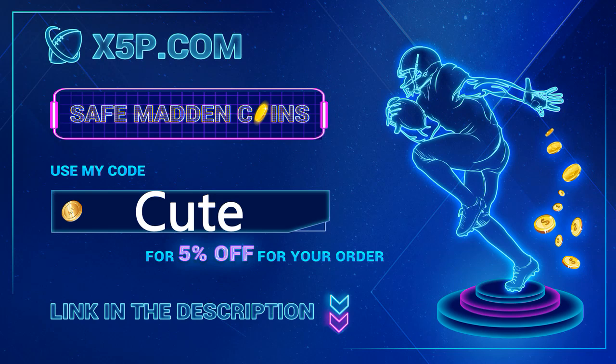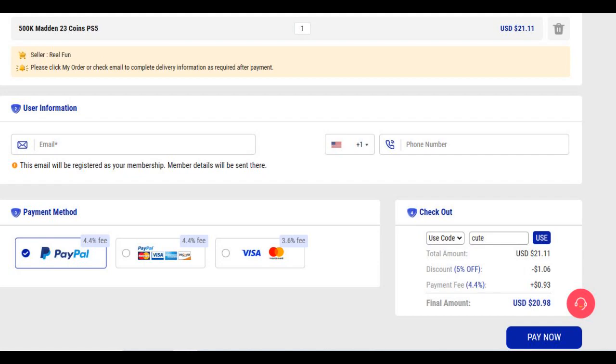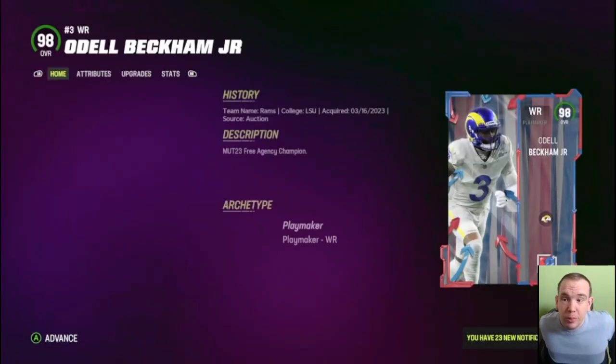xyp.com use code cute at checkout, link down below, showing me buying coins off this website step by step. Save your money, stop gambling your money, go get the team you want, go have the fun you want. 500k is right around 20 dollars when you use code cute.